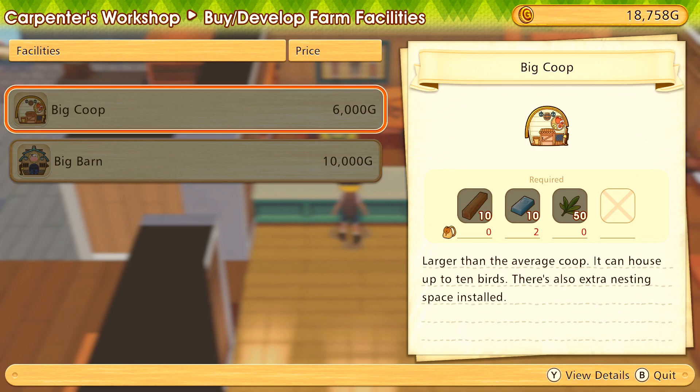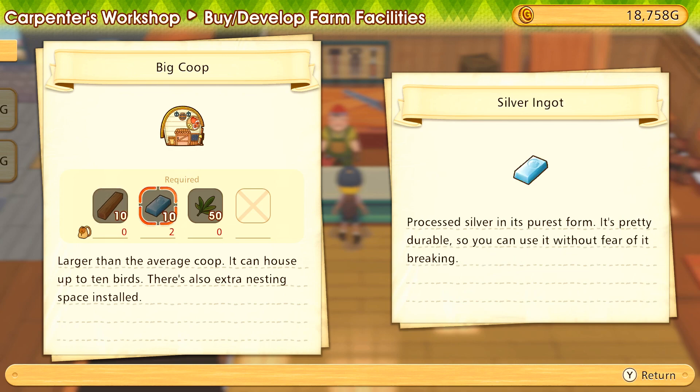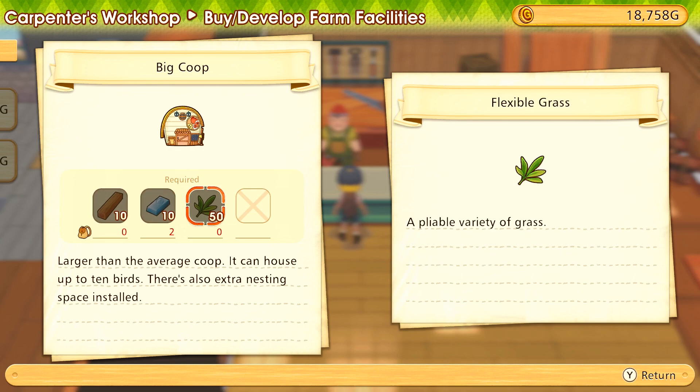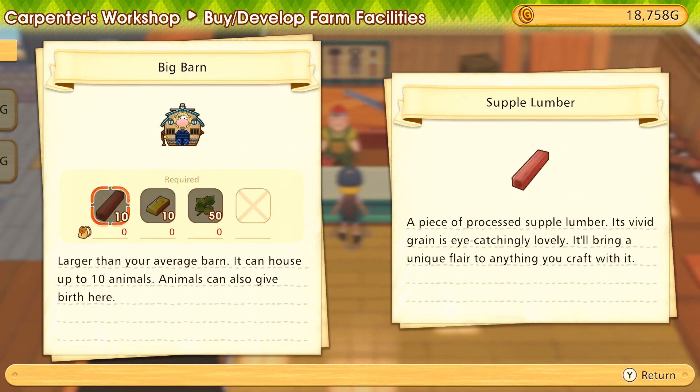We actually need to get a lot more silver ore, because we need it not only for the sprinklers but for the big coop so that Henrietta can go ahead and have a baby of her own. Writing it down in my handy dandy notebook - the big coop is going to need 10 solid lumber, 10 silver ingots, and 50 flexible grass. That's definitely stuff we can get our hands on, so I don't mind working on that.